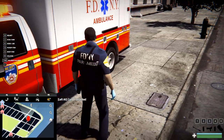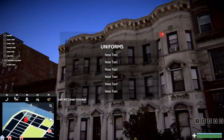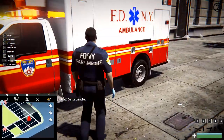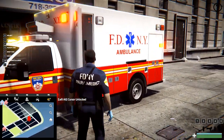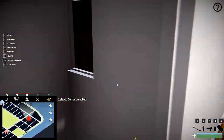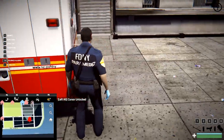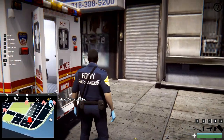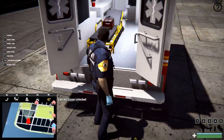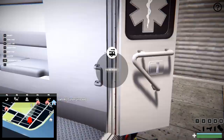I wonder if we have any other clothing options for this. I don't know if you guys ever saw EMS in New York City, but they actually put on like turnout gear when they're on scene of a fire or a serious call — they wear like a tan turnout gear. It kind of looks like the firefighter gear the fire department wears, but it's tan instead of black — the ones that New York City wears at least. Alright, I'm going to try to take the stretcher out.